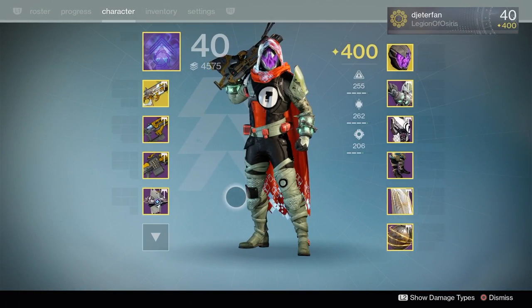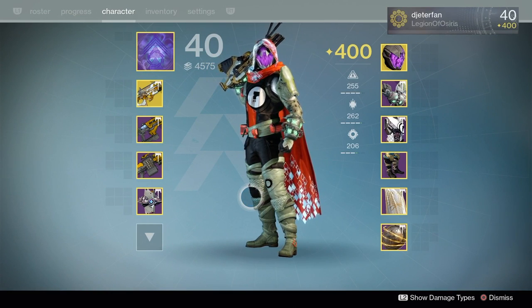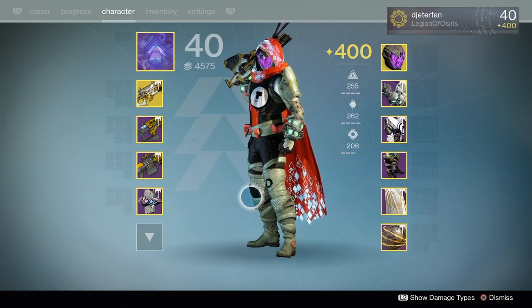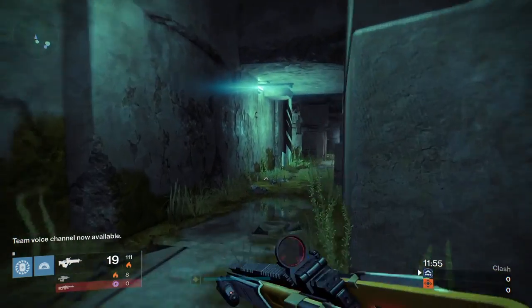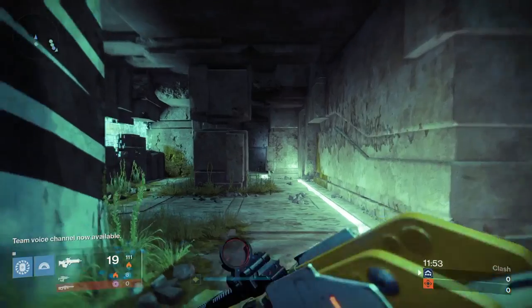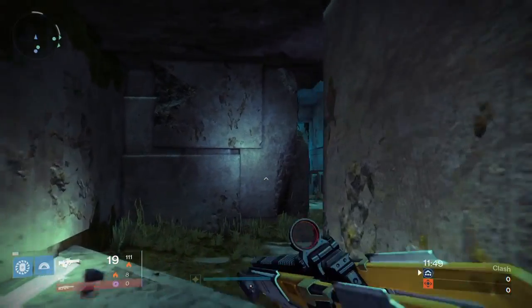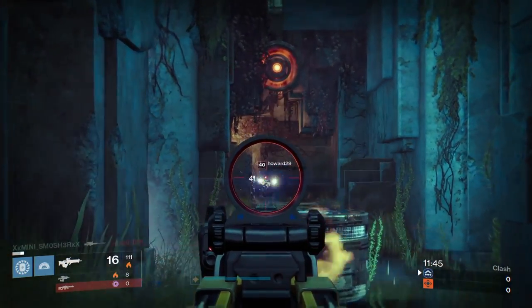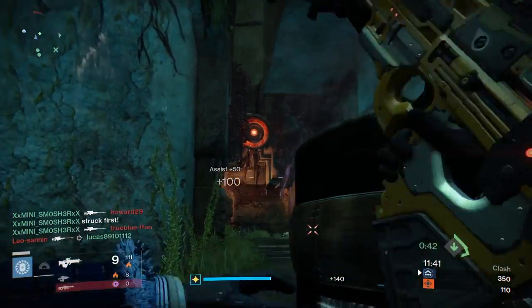I used this gun a lot back in year one when it was just a legendary, and this was one of my favorite scout rifles to use back in the day. Bringing this back to year three definitely brought back a lot of memories. Overall I think this is going to be a pretty amazing gun for Crucible and PvE as well. I remember using this for just about every single nightfall — anytime it was solar burn I would always choose Vision of Confluence and a Gjallarhorn. If you used Vision of Confluence back in year one and liked it, it's pretty much the same exact weapon — still a four-shot headshot.